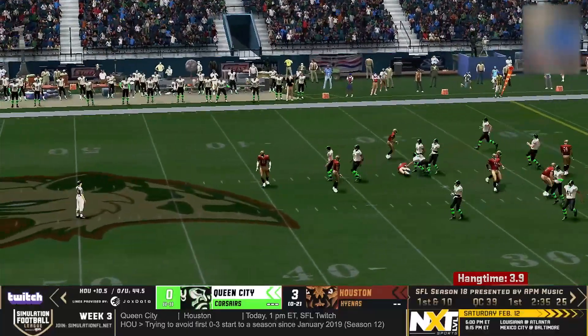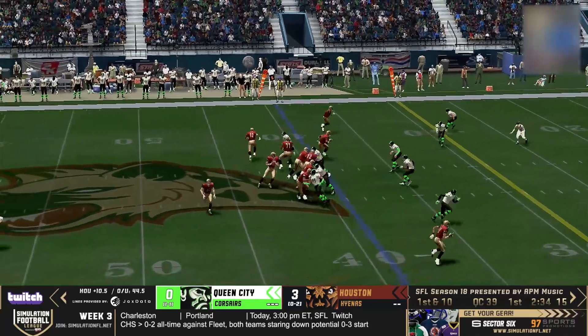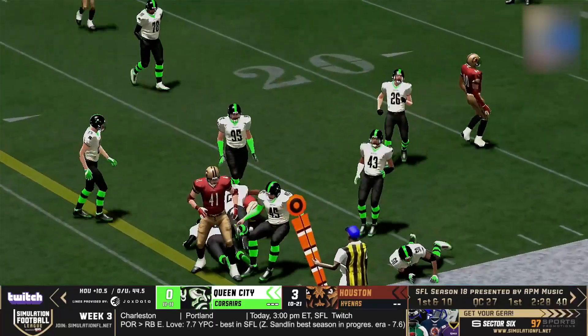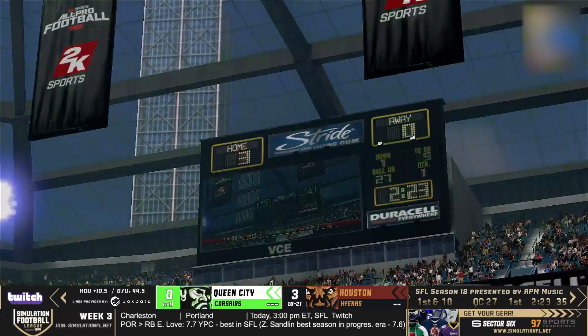Fair catch called for at the Queen City 40-yard line. Seven in the box defensively. Bird to throw — throws right, has it in Jones' hand. Jones with a spin move past one, breaks a second tackle, first down and more, out to about the 27-yard line. Gets another first down, they're in field goal territory, from the right hash for Sonny J.